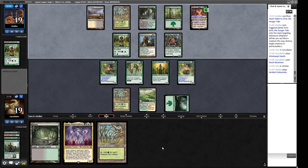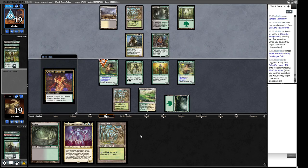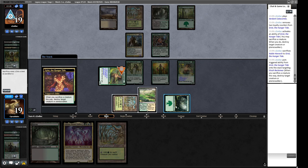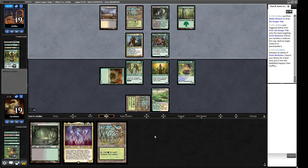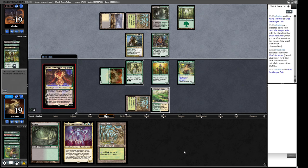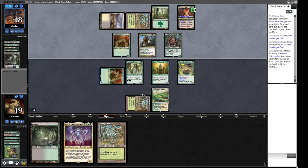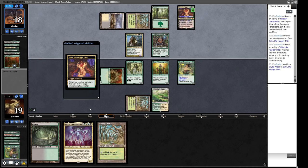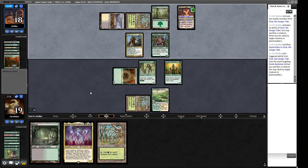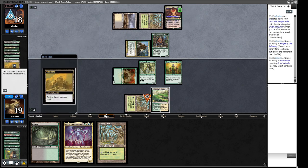Our opponent is considerably favored now, but we have draws that just win us the game. They target our Elvish Reclaimer — in response we fetch a Dryad Arbor. Their Grist is cleared off the board at least. We crack a fetch to make our guy a 3/4. They have an additional Grist and then find a Wasteland to hit our Bayou or Dryad Arbor. We get a Wasteland on the Dryad Arbor, setting us back another turn. They play a Fiend Artisan — this looks like a Maverick-y Fiend Artisan type deck.